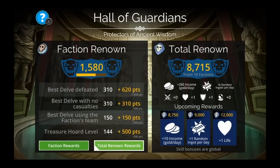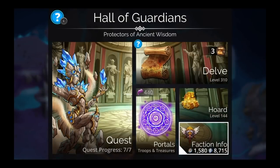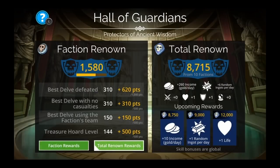The way you get faction renown: for the best delve defeated in each faction you get a certain amount of points. Best delve with no casualties also gives you points. Best delve using the faction's team — pure faction — means you have to use only Hall of Guardians troops in every slot, no hero, and that's really where your stats come in because pure faction is one of the hardest things to do in the game. I've only done 150 points in that. Your treasure horde level also gives some renown, so that's probably the first one you'll do, then start clearing out everything and getting more faction rewards.